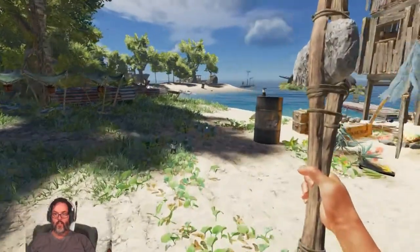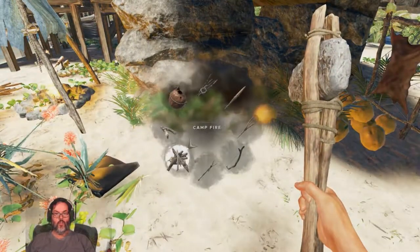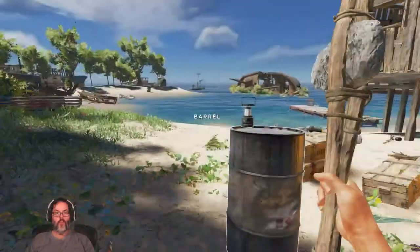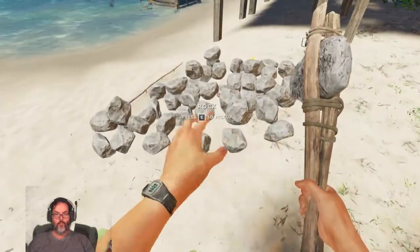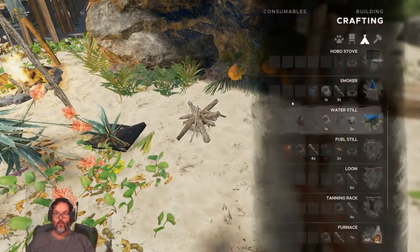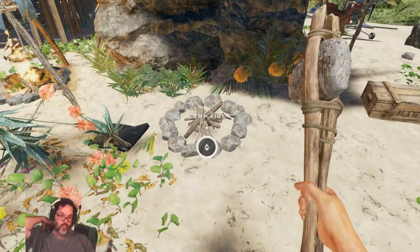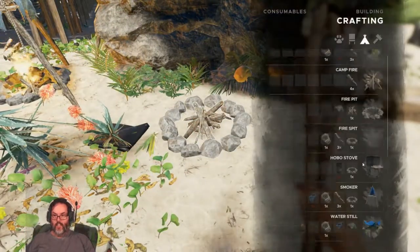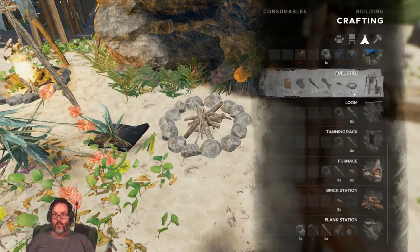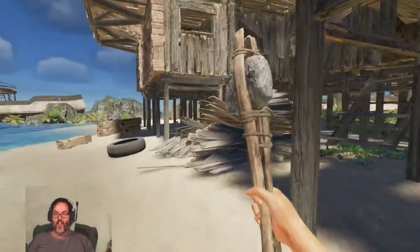So what else do we need? I think I want to build these over here. We're going to build that there — three rocks to make a fire pit. And then I need another jerry can. Those are inside, I believe.